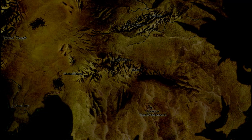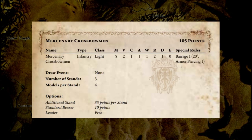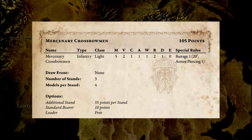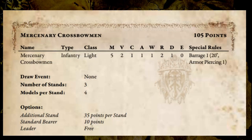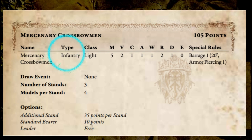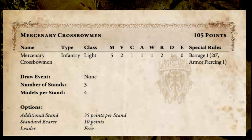But let's walk through a few profiles together. Here is the basic crossbowman unit from the 100 Kingdoms. On every regiment entry, you'll find the regiment's name at the top as well as their point cost. The first bit of information that's relevant is the unit's type — a regiment's type tells you what kind of stand they are on. For example, infantry units have four fighters to a stand.